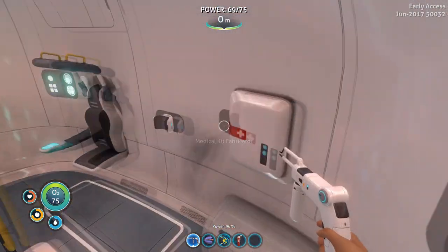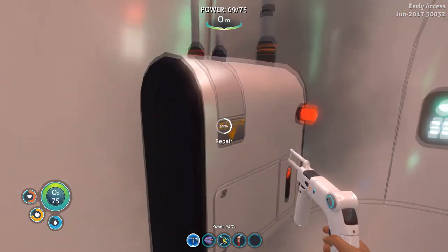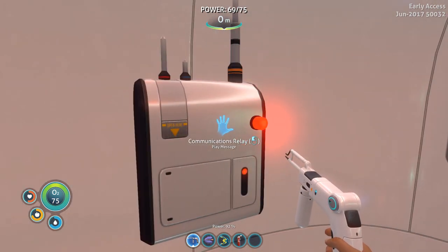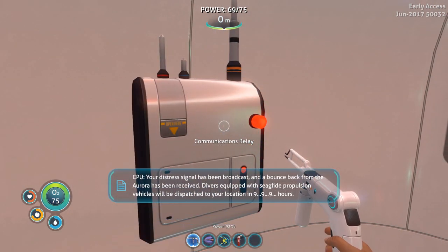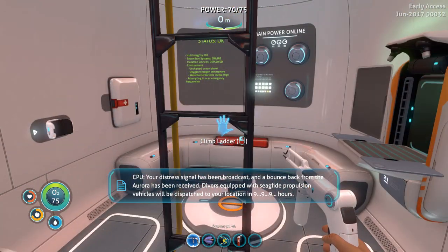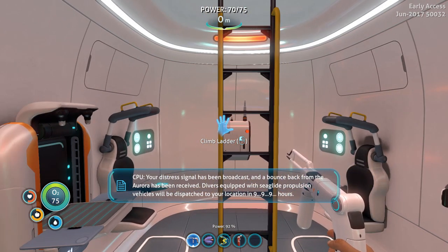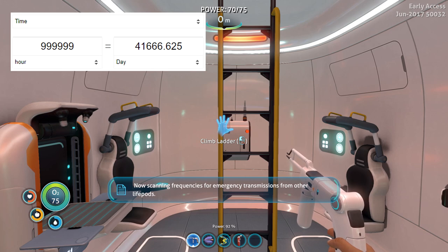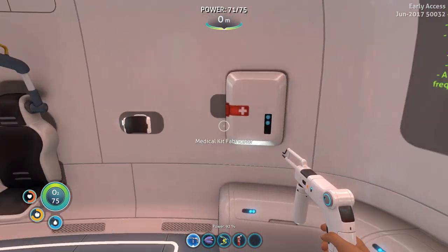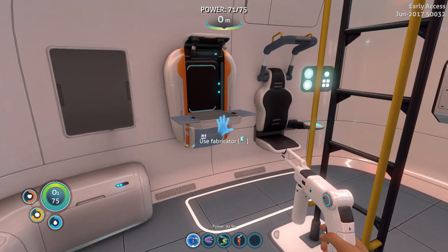Now I have electricity — can I repair anything else? Oh, I can repair this thing. This is the communication device, right? Communication relay. I got some messages. Playing message — this is an automated bounce back from the Aurora mining vessel. Your distress signal has been received. An emergency relief team will be dispatched to your location. The estimated arrival time: nine, nine, nine, nine, nine hours. That's like too many hours. It's refreshing the medical kit — nice. I think I repaired everything on this ship, nothing is smoking anymore.